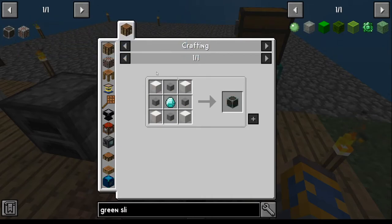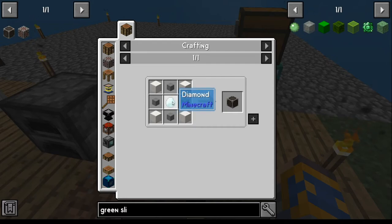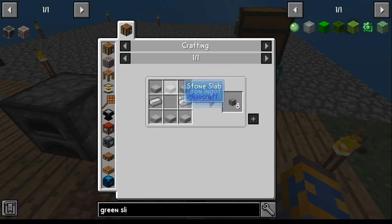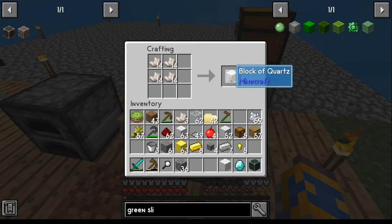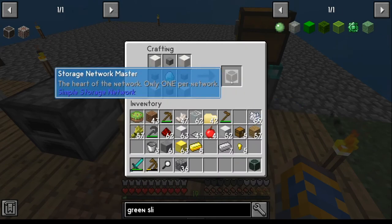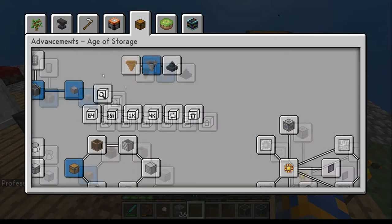Next part is the storage network master. The storage network master needs quartz blocks, storage data cables, and a diamond. Diamond's straightforward, just make your diamond - you've already been doing that. Your storage data cables, you should actually have enough left over from making the controller. If not, just make some more - stone and iron, nothing major. Last part is the quartz blocks - collect enough quartz to make four of these blocks. Once you have all four, go ahead and make your storage network master, and that'll complete the master blaster achievement.